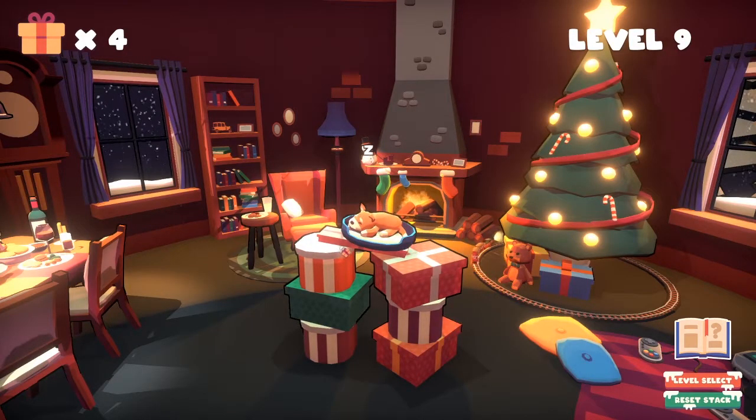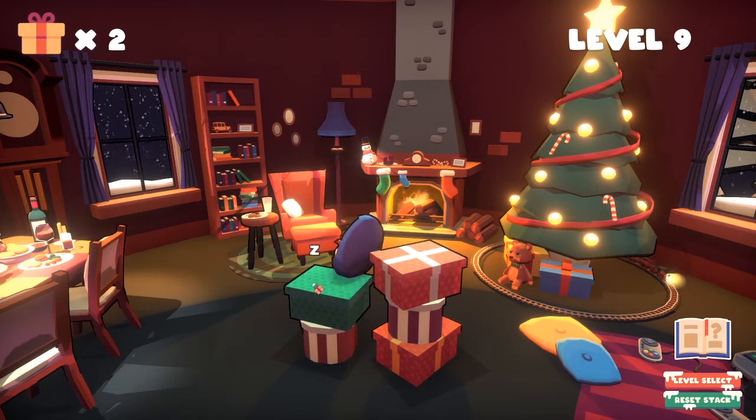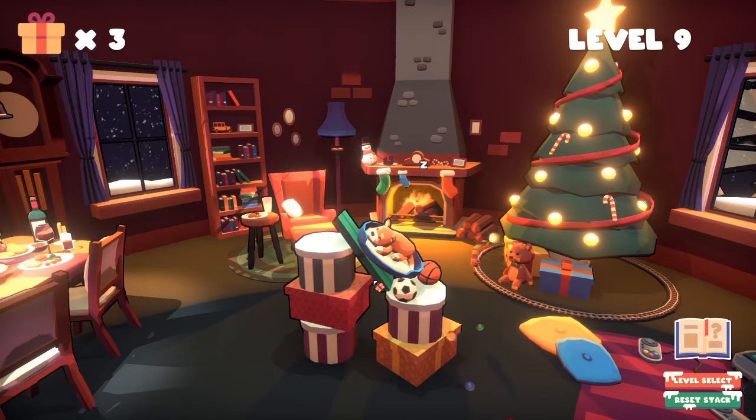So we fast forward to level 9, which contains a new box archetype. This time, when you click the present, it actually turns into a bunch of balls. You can't make a joke here — that's illegal. Too easy.